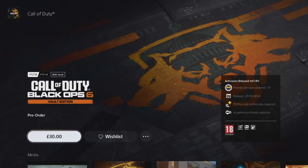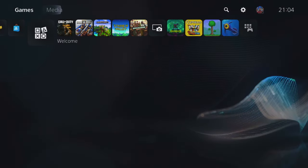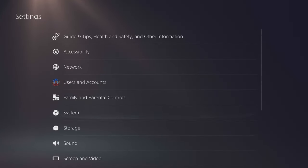We've got £30 here extra for the Vault Edition, or the standard edition. The reason it says £30 is because I've already bought the standard, which was £70.